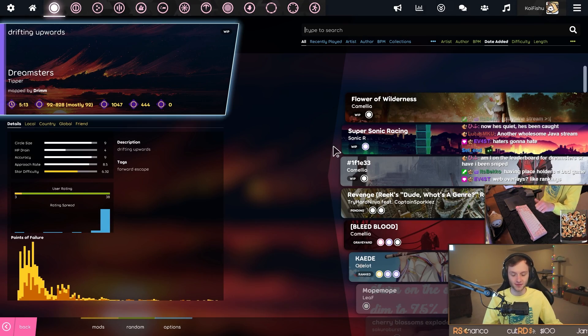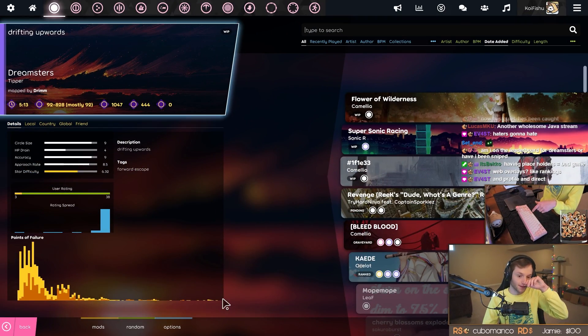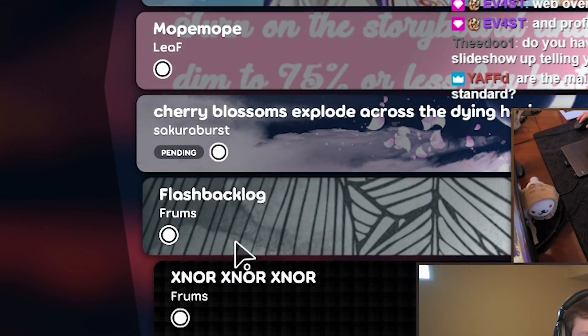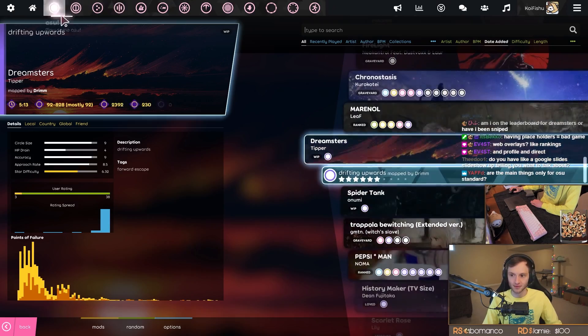So the main things left to cover are multi-lobby changes, mod-related changes like wind up and wind down and the new additions, how osu! lazer handles Aspire maps — we've got new and old Aspire maps to test — and then the editor and the other game modes.